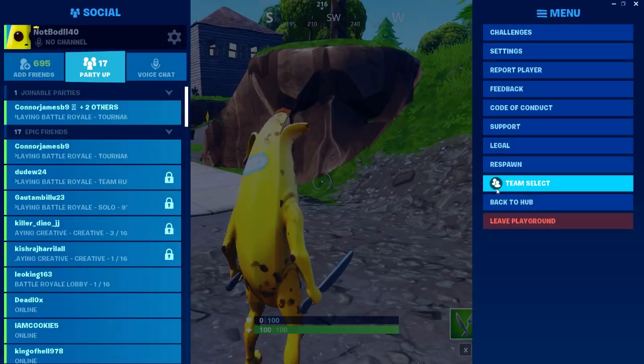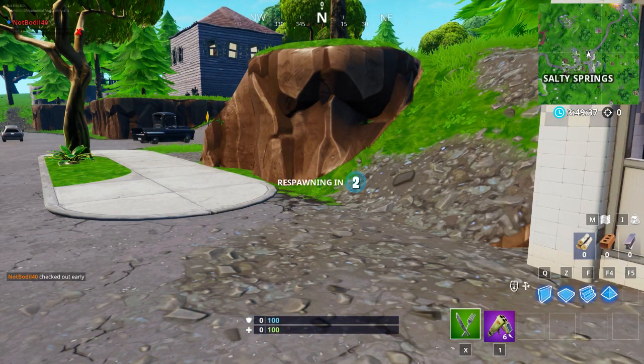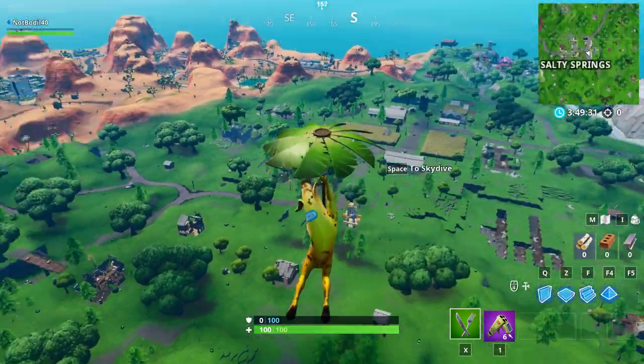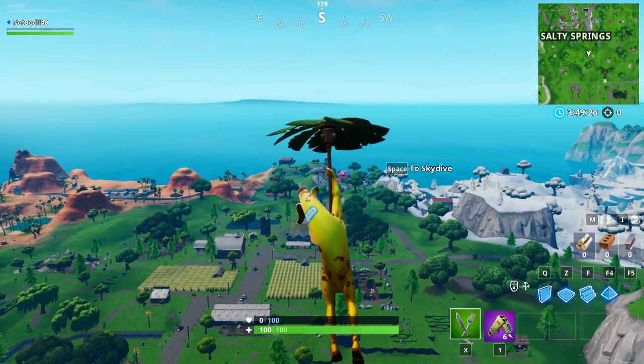There's no gas station at Dusty, and there might be one at Paradise Palms but I'm not sure. We're going to respawn a few times to get to Lucky Landing so I can show you the fourth extra location. You only need three total, but I'm showing four so you have options.